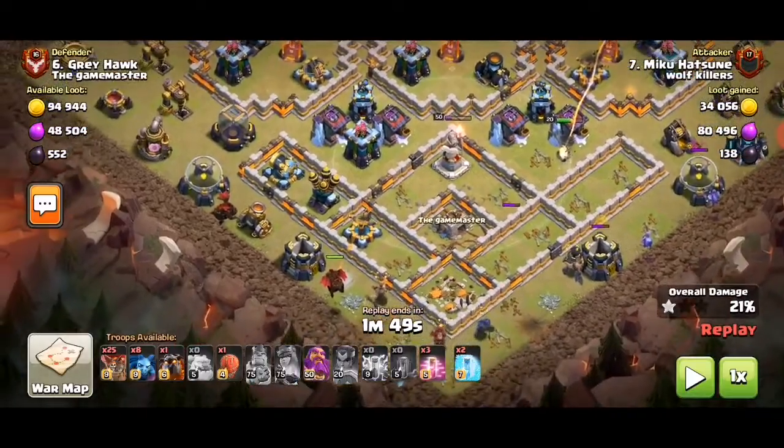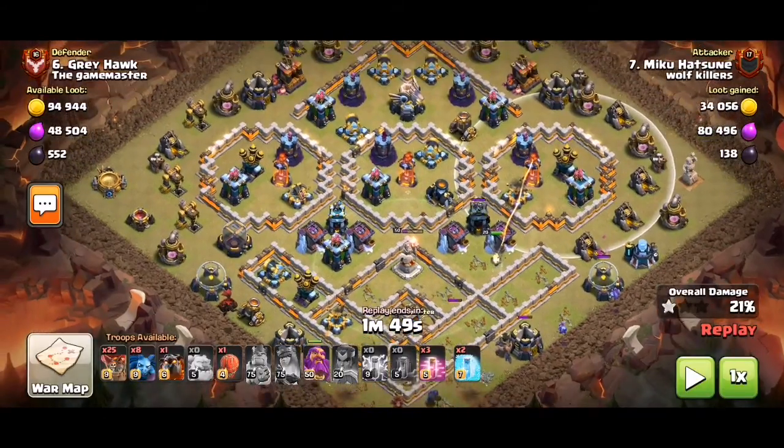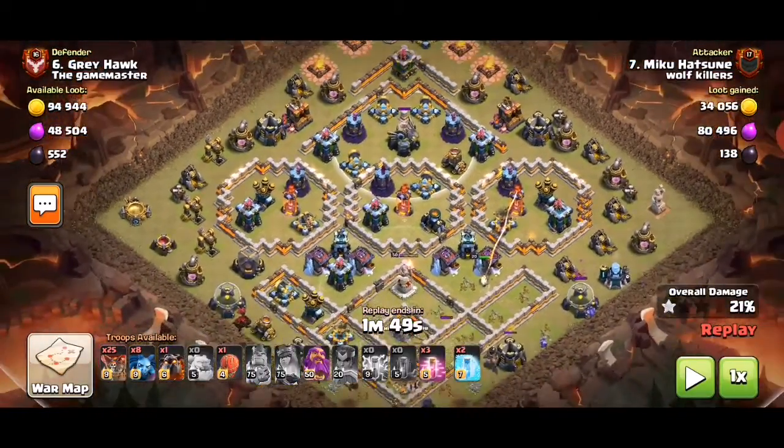We've got two air defenses here, a bunch of buildings in the core in the middle, and then one air defense over there, and then all this back side — so what can you do really.